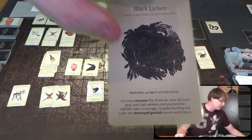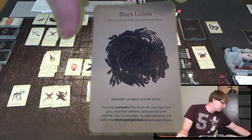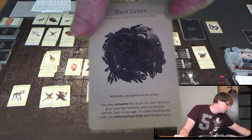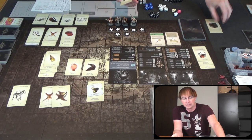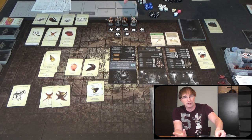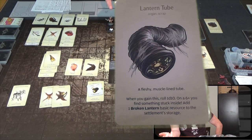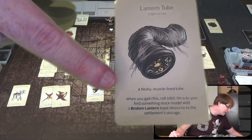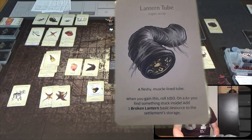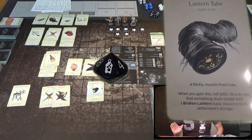Here is the black lichen — we have two of these because you get them just for defeating the Level 3 antelope, and it's kind of a wild. As you can see it's a bone, an organ, a hide, and it's consumable. I don't know why you would normally consume it, but you could — it has something to do with the Echoes of Death. And then we have a lantern tube from a prior settlement investigation, which is an organ and a scrap. I was supposed to roll a 1d10, and on a 6+ we get another broken lantern — rolling now.